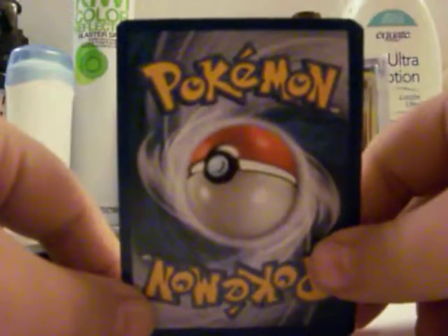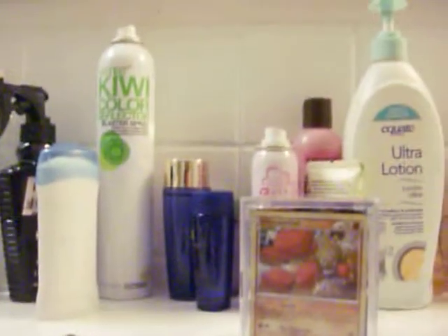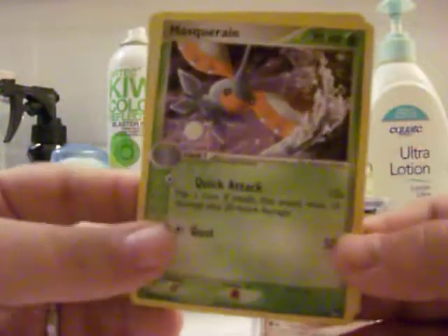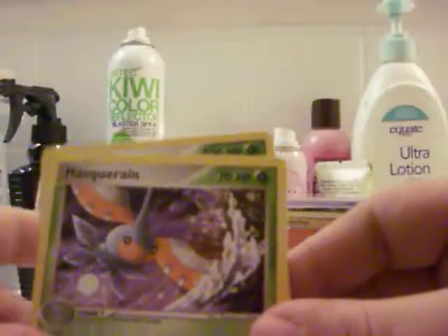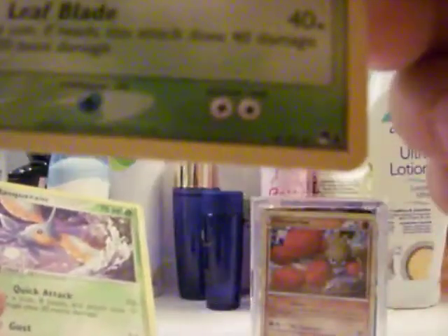So let's start off with this one. For the top promo, we have a Masquerain, not holographic — I don't think any that I pull are. But I'm guessing they're uncommon. And nice, a Sceptile, which you can't tell with the crappy camera, but it has a star.